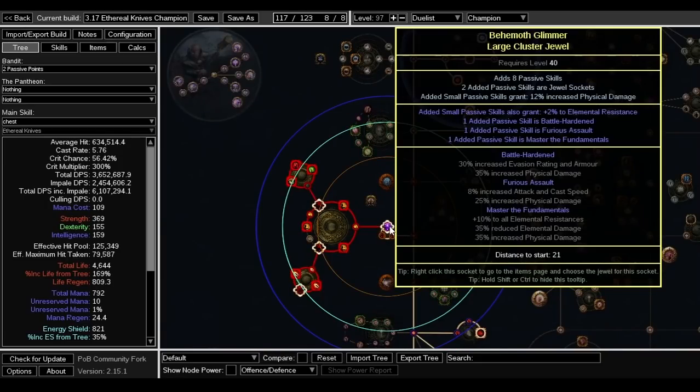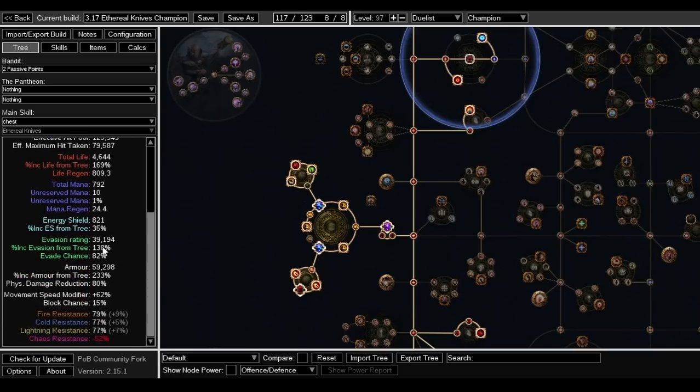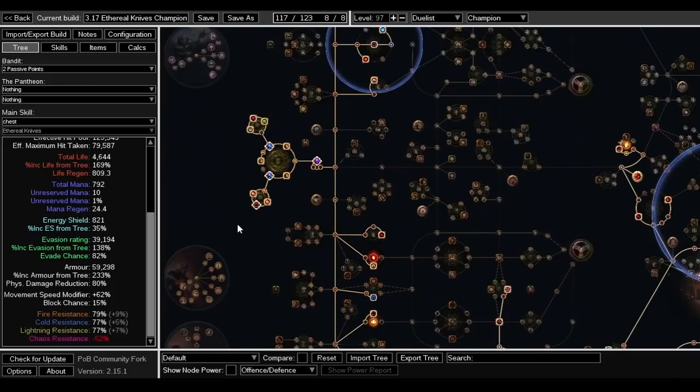Master Fundamentals is good for resistances and DPS. Cast speed is super important. Battle Ardent gives even more energy. Armor and evasion are almost 40k evasion and more than 50k armor. Resistances are capped. I didn't invest in maximum resistance much, so beyond maps with bad modifiers can be deadly.